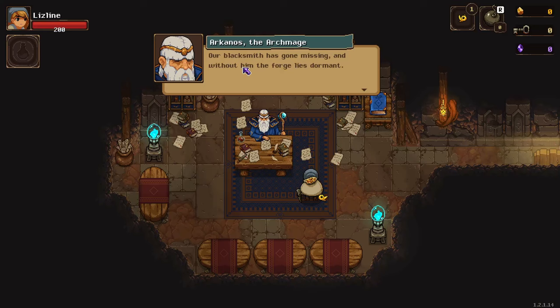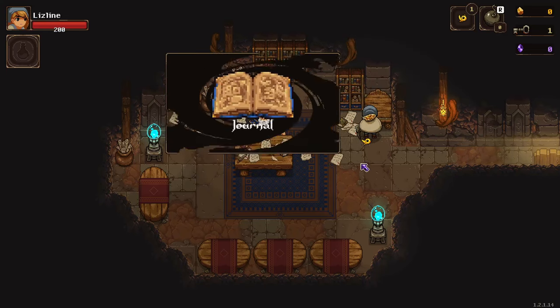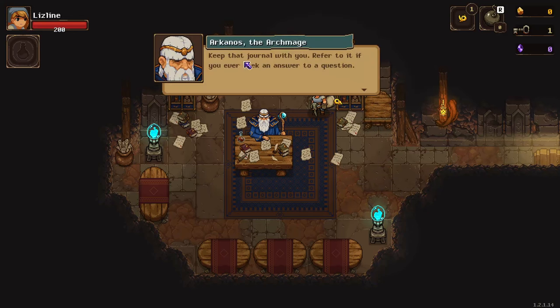'I need you to delve into the mine and find the source of the tremors.' There's another thing - 'Our blacksmith has gone missing and without him the forge lies dormant. If we are to delve deep into the UnderMine we will need someone to forge new equipment. Find the blacksmith and the source of the tremors - now off with you, peasant. Take this key and unlock the entry to the mine.' We have a key. Pick up - this is mine, this is my journal.